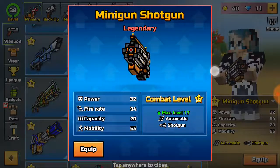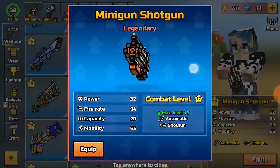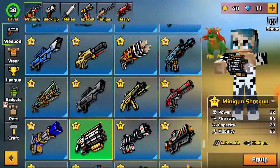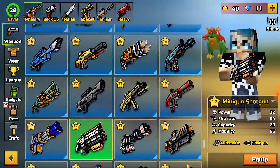Number 8: the Minigun Shotgun. This gun ranges from around 300 coins. It's a legendary shotgun that has automatic fire and a shot-run mechanic. As you can see, it is really fast and just really easy to use.